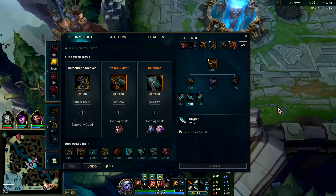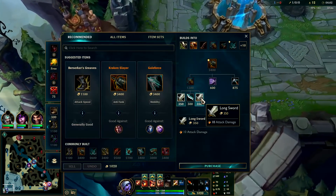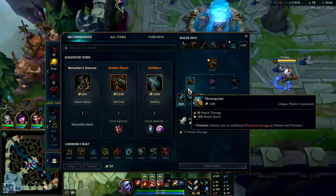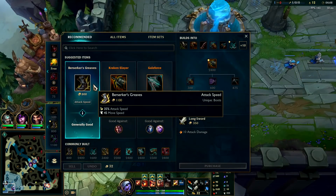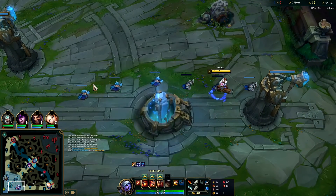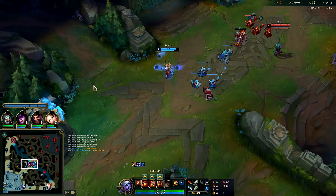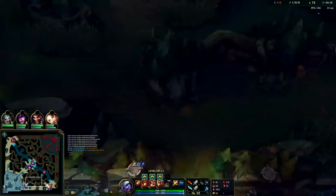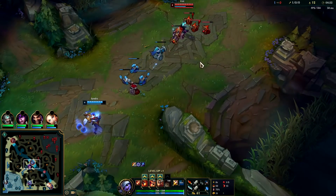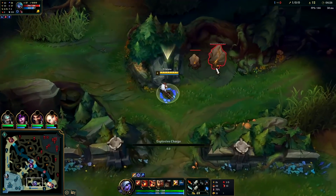We'll grab double Long Sword. We can't quite afford boots yet. If you can get ahead early, Tier 2 boots are super super strong on ranged junglers like Graves, Twitch, Tristana, and Kindred — it gets you around the map much faster and lets you weave in lots more autos. Vex is really annoying — her Fear knocks you out of the air, and it's actually the only Fear in the game that does that.